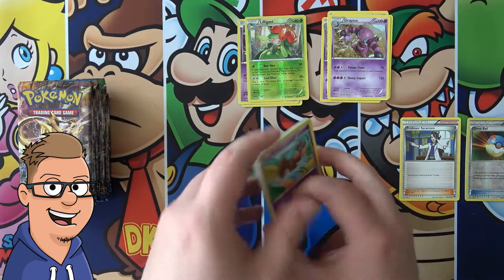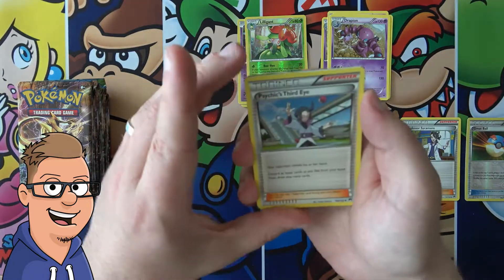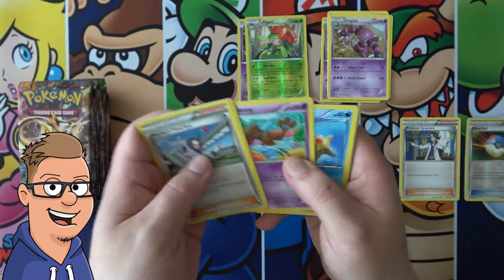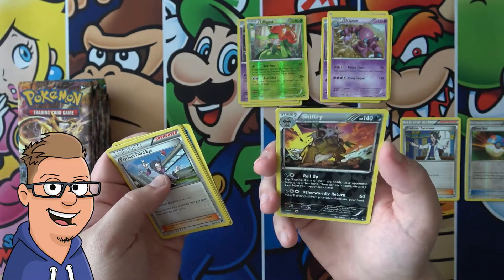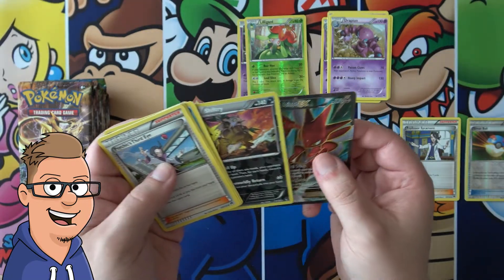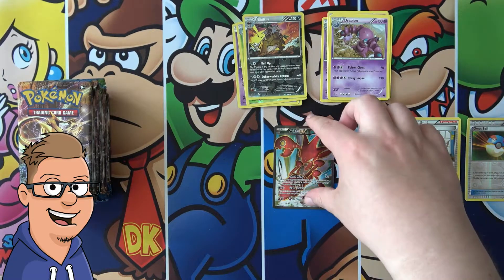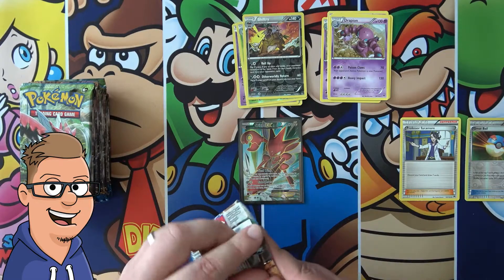Yes! We have a white coat, guys, so hopefully there is something amazing going on in this pack. Let's do the card trick for this one. So we have Psychic, Third Eye, Palpitoad, a Potion, Skerelp, Staryu, Skorupi, Pellipper, Rattata Reverse, Shiftry — that's actually not a bad card — and a Scizor EX Full Art! Awesome!